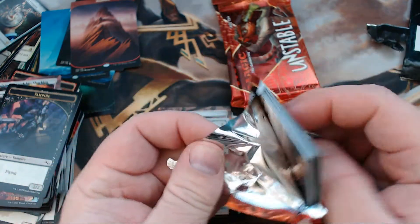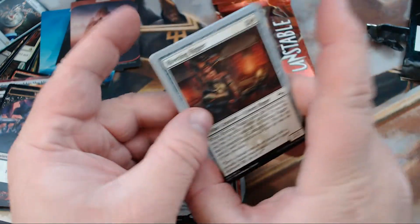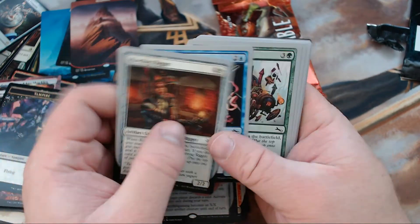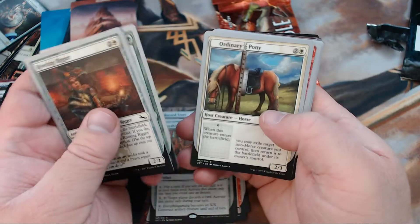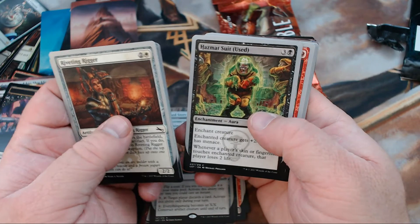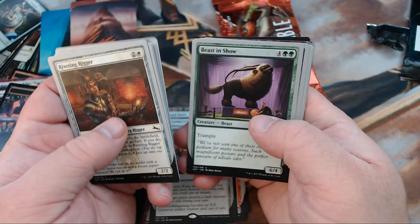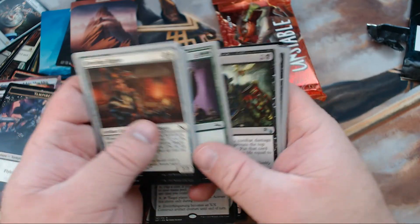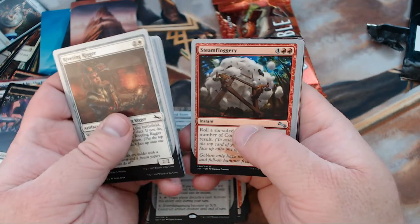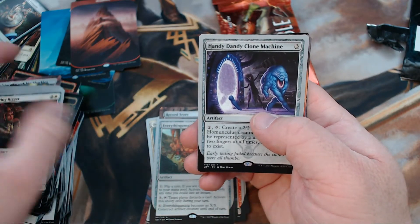I'm really hoping to open up one of those Urzas — mainly because Urza deserved a card for quite some time. We got Riveting Rigger, Crafty Octopus, Joyride Rigger, Ordinary Pony, Feisty Stegosaurus, Hazmat Suit Used, Paniac, Beast in Show — here's another one with multiple versions — Sly Spy, Skull Saucer, Steam Floggery, and our rare is Handy Dandy Clone Machine.